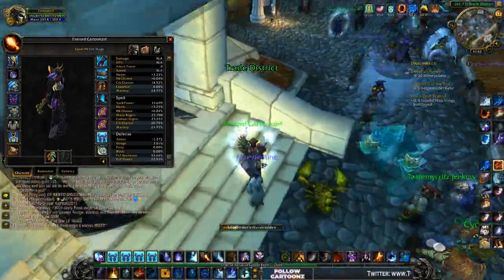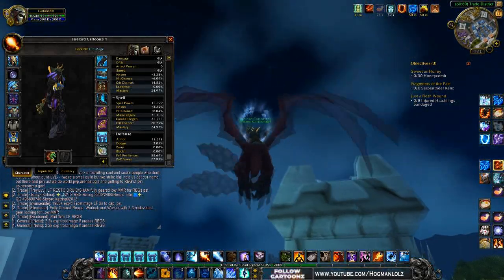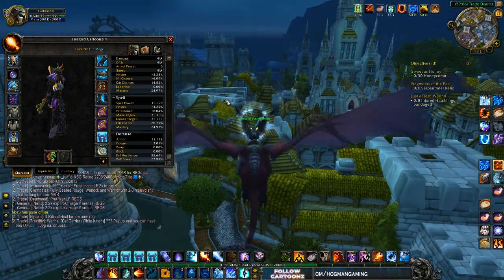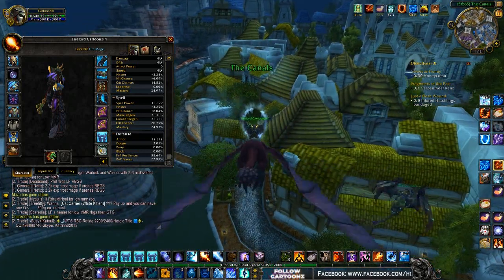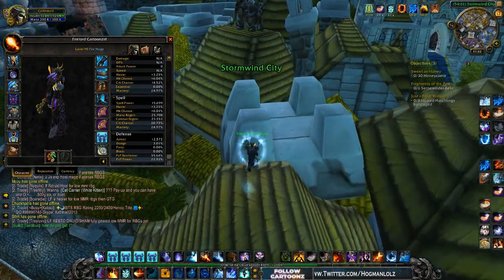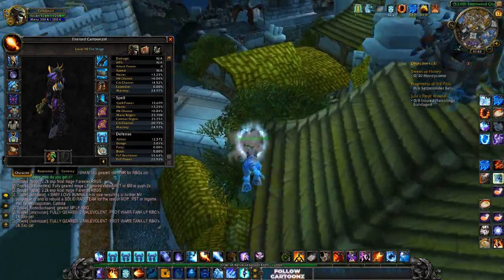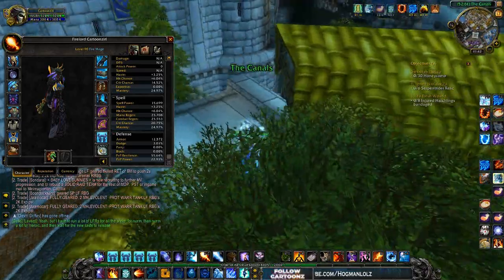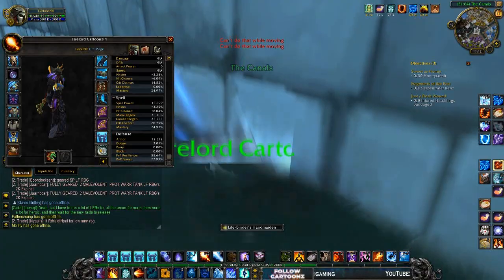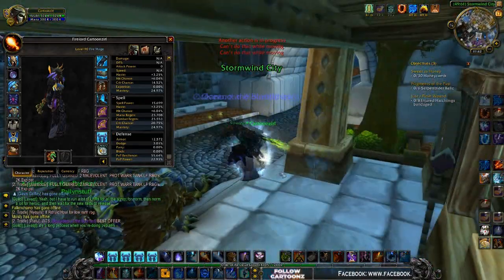Overall for gems, enchants, and reforging, the key takeaway is: disregard haste, mastery is okay if you need it, and crit is your top stat along with PvP power. Fire is a pretty fun spec — it doesn't seem to be the top spec right now, and a lot of mages are just going to be playing frost.